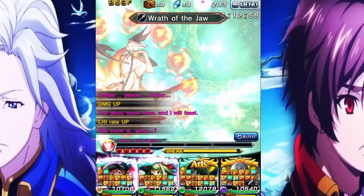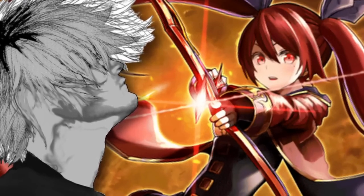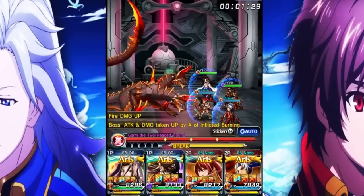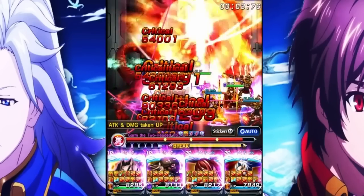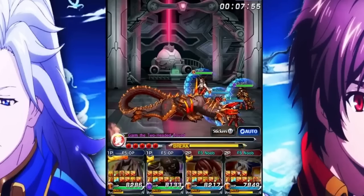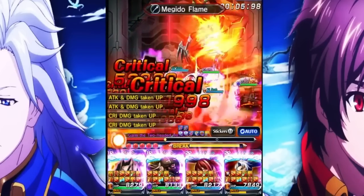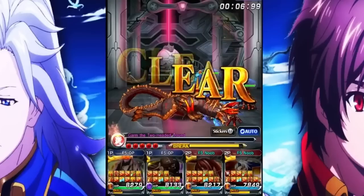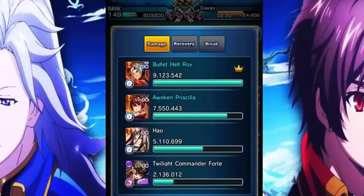Priscilla is a phantom sniper but doesn't have a phantom bullet — and she is an absolute monster. She's a really strong fire nuker and attacker that fills a lot of roles: you can nuke with her, use her in a sustain comp as the 100% crit buffer, or alongside more fire damage units. She's actually one of the key characters in one of the extreme crest palaces. If you do a lot of fire nukes, use this character — you'll be surprised at the damage she dishes out with all her crit damage buffs.